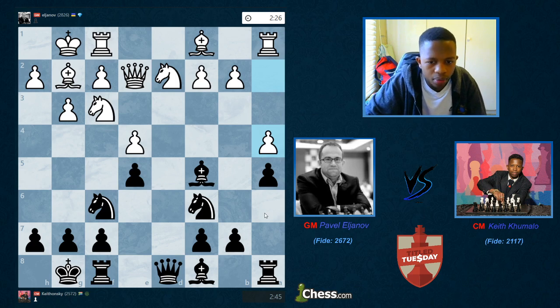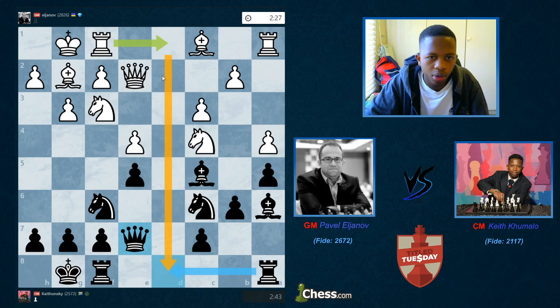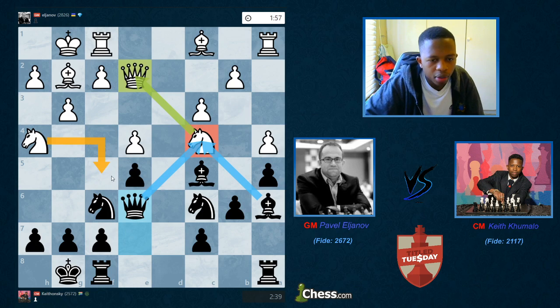He plays a4, then I play b6, giving my bishop the option to go to either the queenside or kingside. Then c3, Ba6, Nc4, and I play Qe7 — I want to get my queen off the file so my rook can take hold of it, and I can play Qe6 anytime. Then he plays Nh4, obviously threatening Nf5 and hitting the queen. So I play Qe6 immediately to avoid all that and put more pressure on the knight on c4.